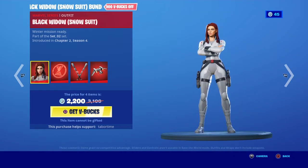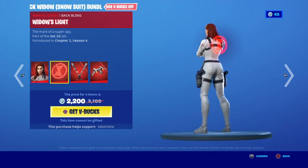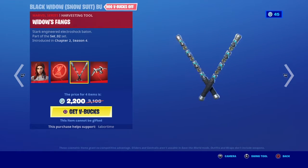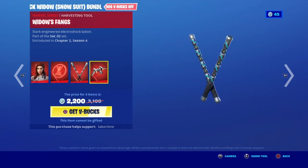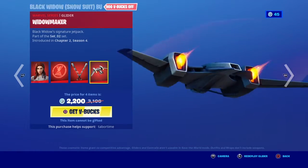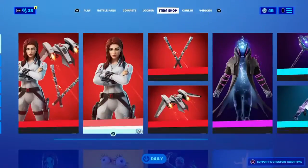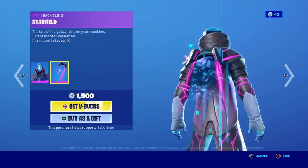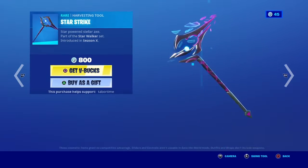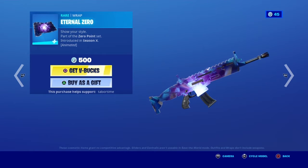We got Black Widow Snowsuit with the Widow's Light back bling set. The Widow Fangs — these are sick. The Widow Maker glider — those are sick. Each of the Black Widow items are separate. We got the Infinity skin with the Starfield back bling, the Starstrike pickaxe, and the Eternal Zero wrap, which is animated.